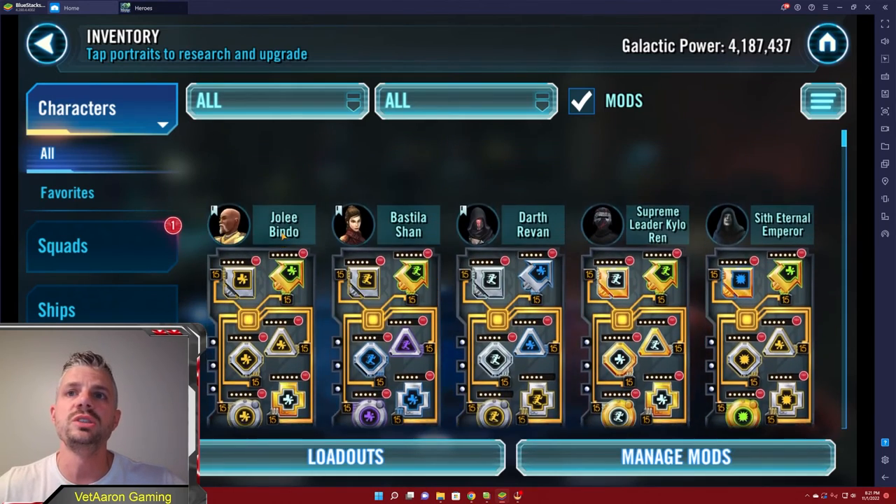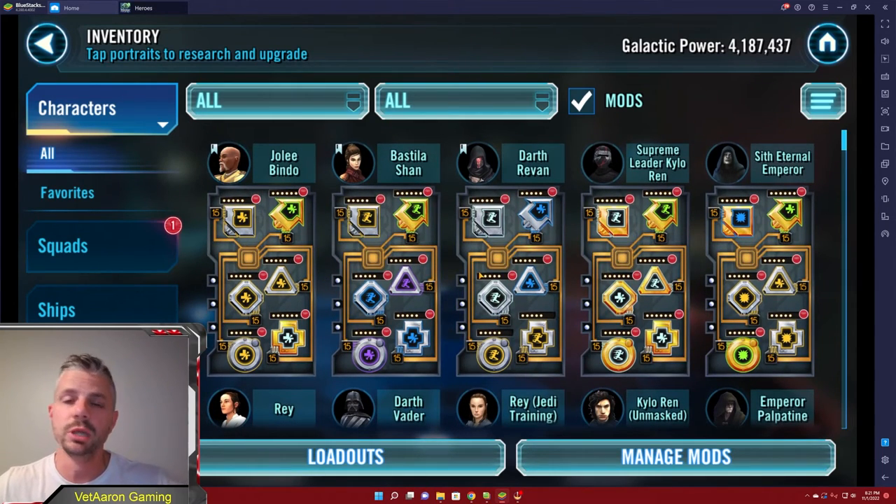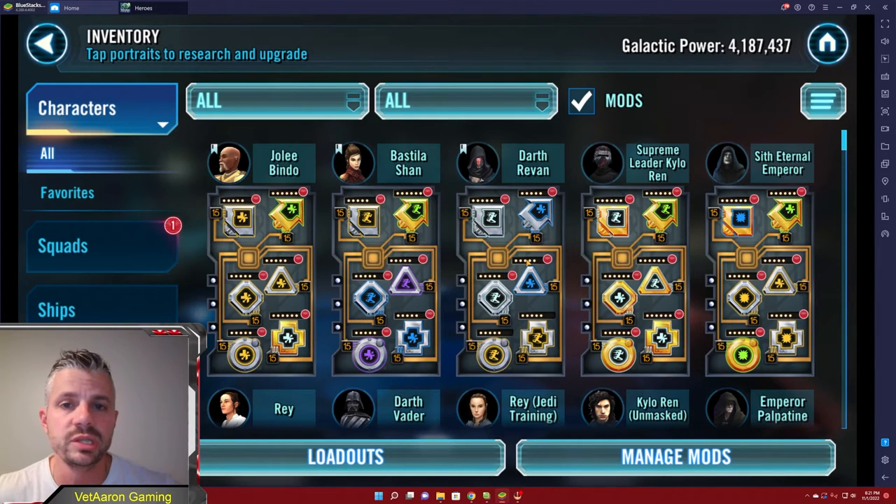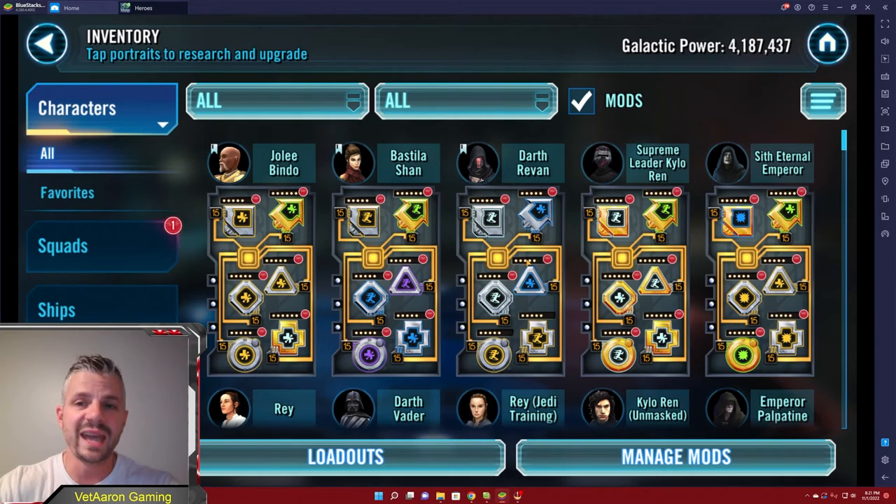As you continue to play, most of the time you'll be like, okay, I know Darth Revan is a fast character, he needs to be fast. He's going to go speed, and then probably health. But if you want to try to set something out there like potency to get his shocks going, you can do that also.